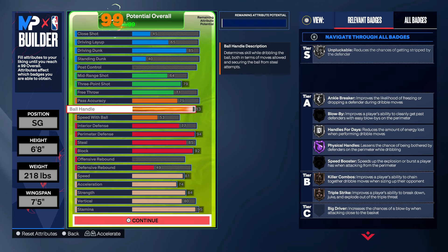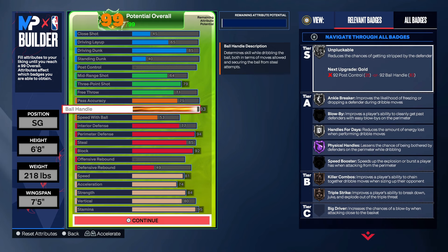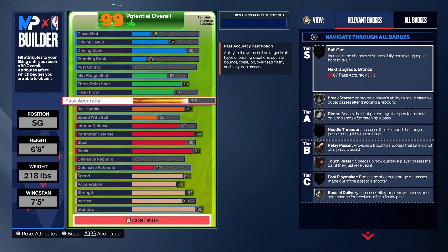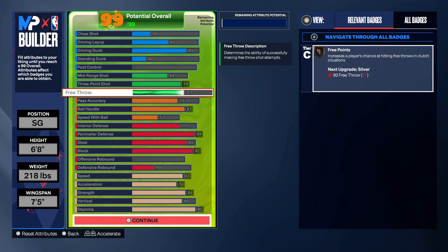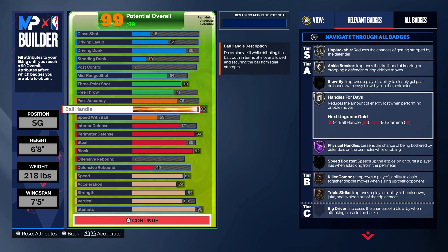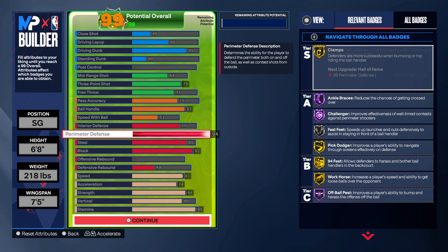If y'all stay tuned, y'all know what the sauce is. Some people might look at the ratings and wonder why, but this is all around heat. You really could handle the ball — you do got Unstoppable on silver and you do got silver handles for days on a pure lock. This is crazy. I'm gonna hit y'all in the next one. Just hit that like button for me.